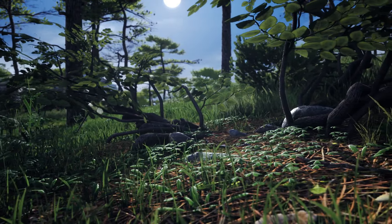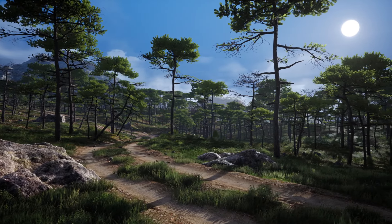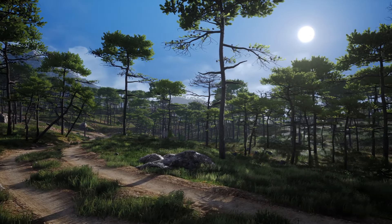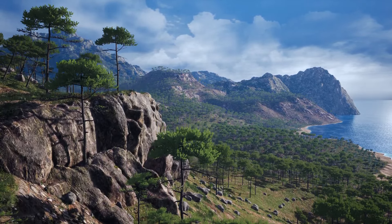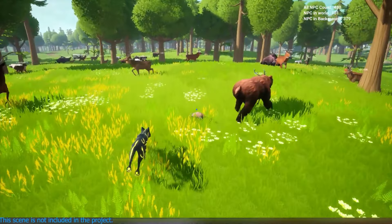Penultimately, we have the Mediterranean Coast. This asset features a procedural foliage system, player interaction and wind effects. You get a fully designed 2x2 kilometer map with beautiful details like olives, pines and rocky cliffs — perfect for creating a lush Mediterranean environment.